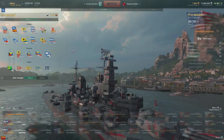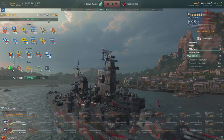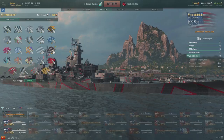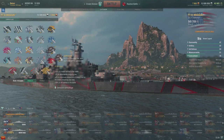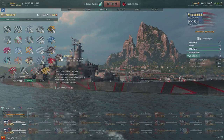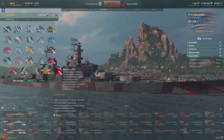Let's look at how my Missouri is equipped for min-maxed credit income. I've got Zulu at 20% and Wyvern at 50% — they stack, which is great. Those are the only two flags relevant for credit income here. Under camouflage, instead of using the standard premium camo, I'm using Gamescom for 50% more credits. If you ever get Gamescom camo from a super container, equip it on your most profitable premium and min-max your credit income. One game in the Missouri can give me 1.5 million credits.